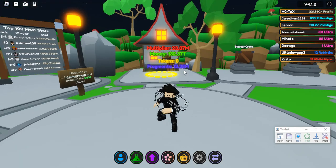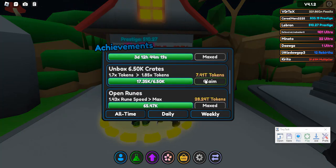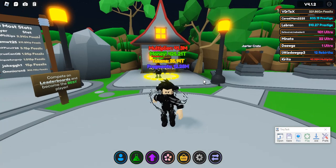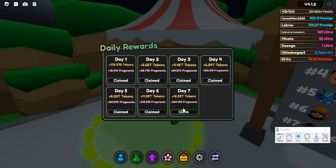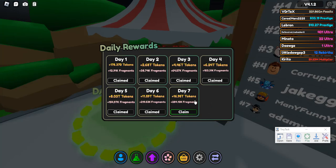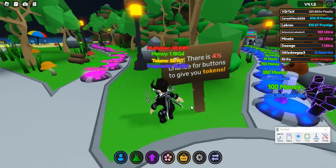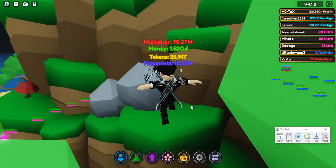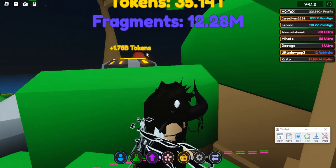First thing: when you join the game, you'll see these achievements and you're able to collect tokens from them — for example, like Castle. You also want to get the awards, which you can claim in here. Now, when you first join you're not going to have as many tokens as I do, obviously. But this thing right here is the token button.